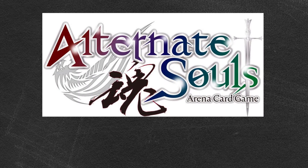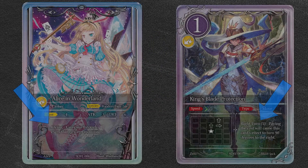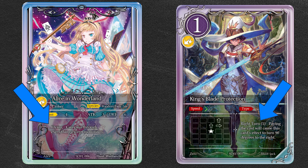Welcome back to Alternate Souls 101. In this video we will cover Keyword Skills. There are a number of keyword skills on both cards and units that are important to know, because they provide ways to modify the card or provide additional bonus effects for the card to gain an advantage over your opponent.